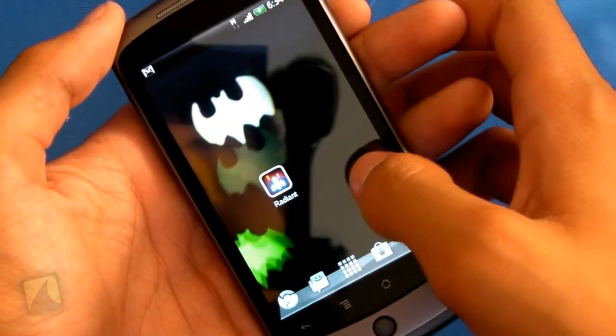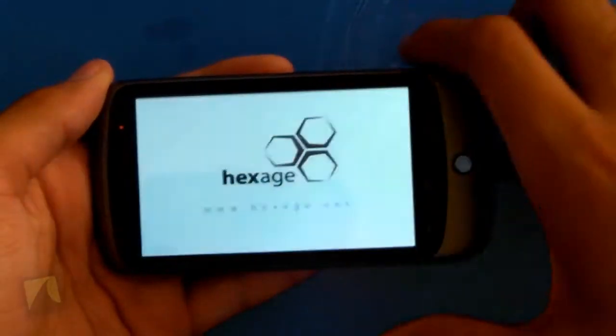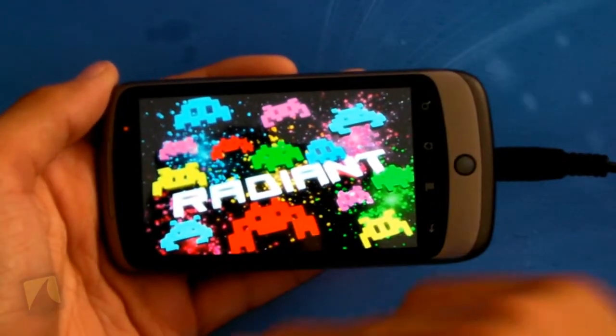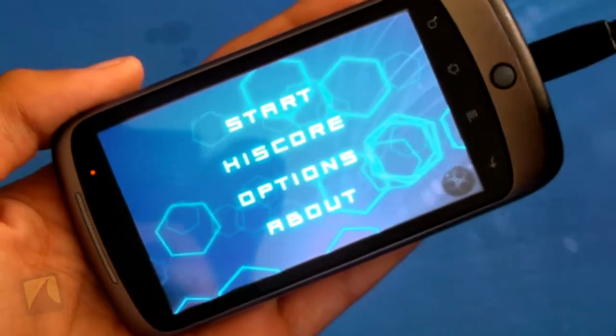Alright guys, so there's the icon itself — it's just a ship shooting some bullets. We'll go ahead and launch the game. As you can see, it's by Hexage. There we have the Radiant logo — very bright, very vibrant, nice looking. And here we are.